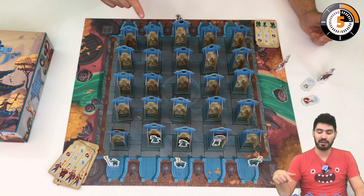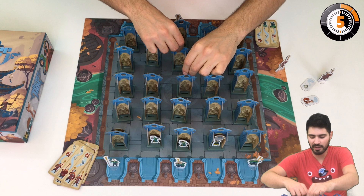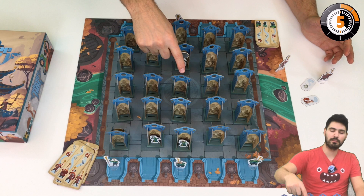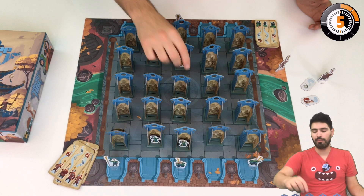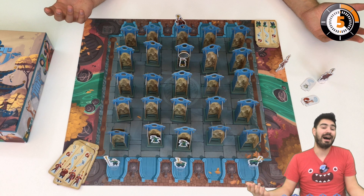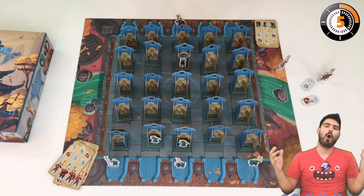For example, if my princess is in the middle of the board and the opposing player has placed a mirror just in front of her, that player could say 'Hey, this is your princess, right?' If they're correct, my princess goes back to square one — I can place her anywhere I want — and then that player gets two turns. If that player makes a mistake, I get two turns.